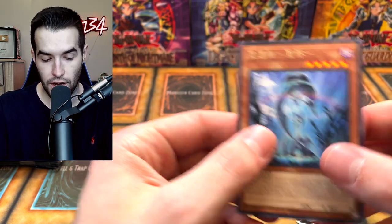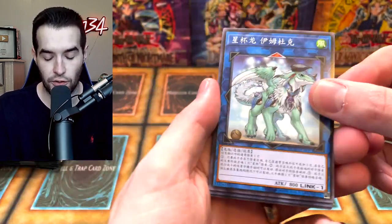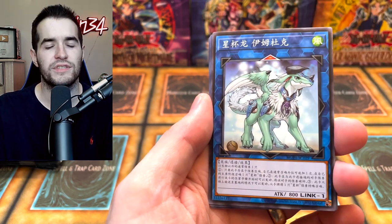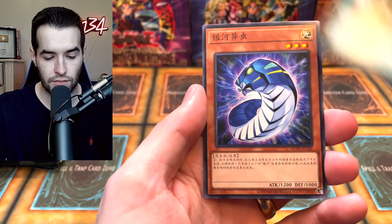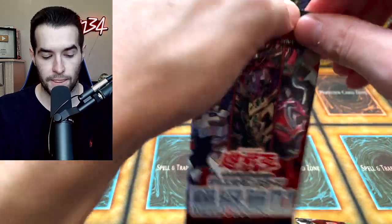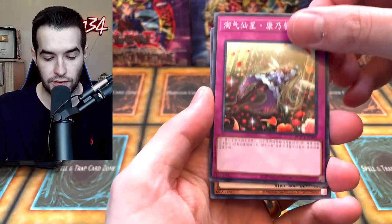Like not having an automatic foil is weird — I'm not used to it anymore on these newer packs. Oh, there we go! This is a — oh, is it World Chalice something? I can't remember but I think it is. We've got a rare, just a regular rare. Where are the high rarity? Please bring out the starlights!